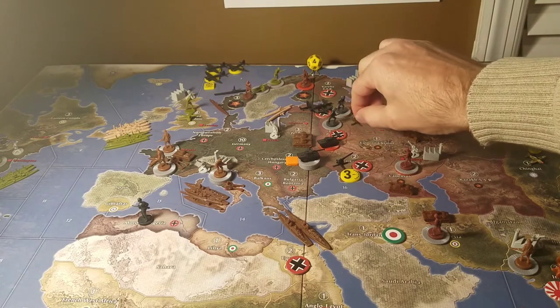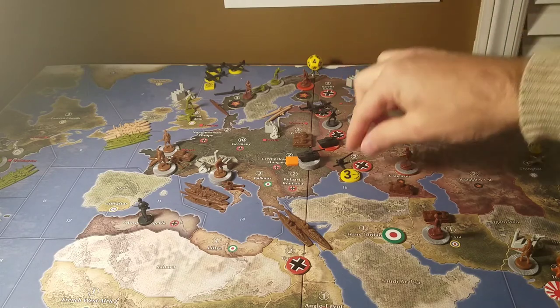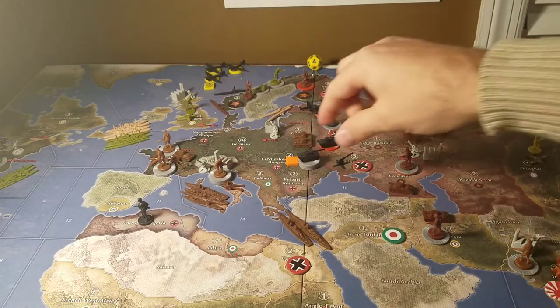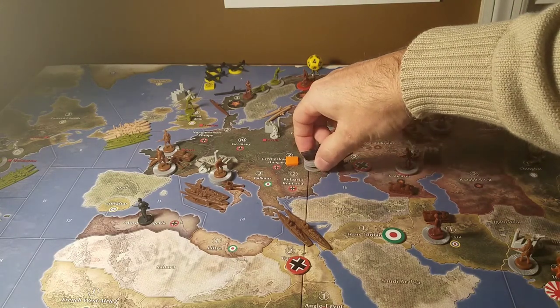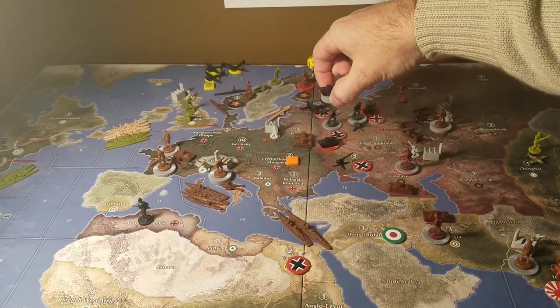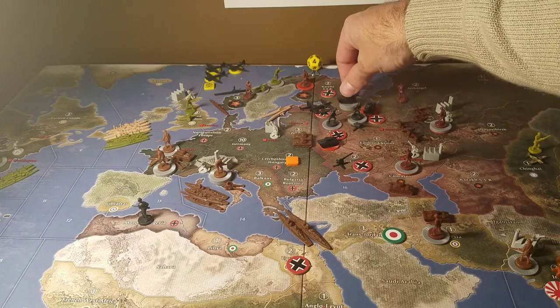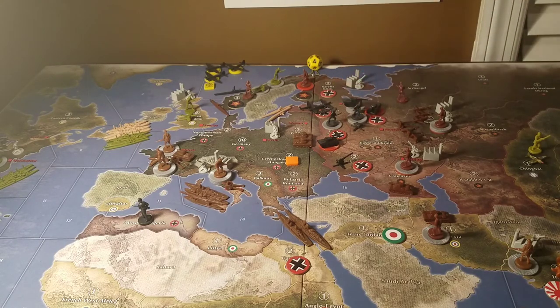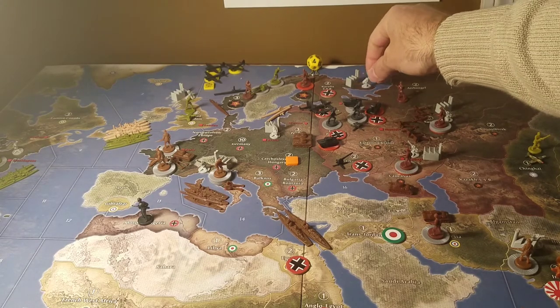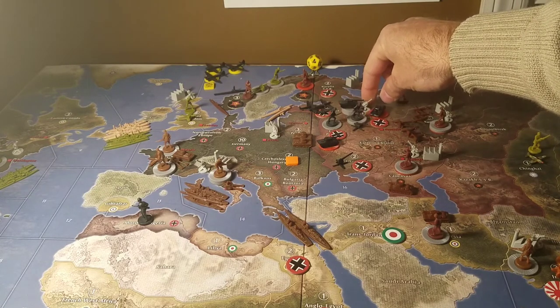These units are in Belorussia. A total of five tanks will move non-combat across East Poland and into Belorussia to combine with the other tanks there. Also, the AA gun in Karelia is going to move down into Belorussia.